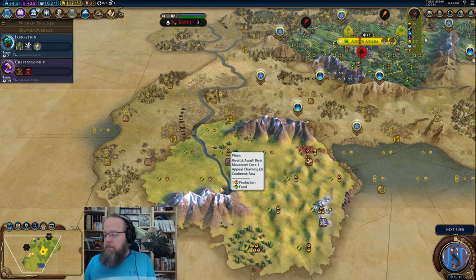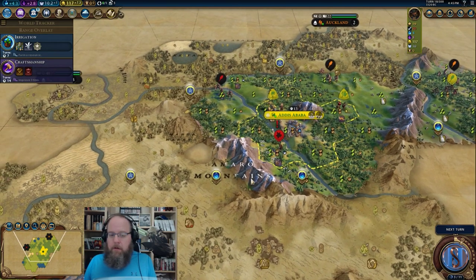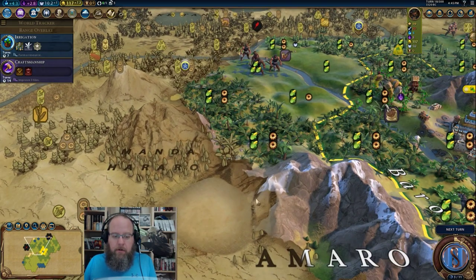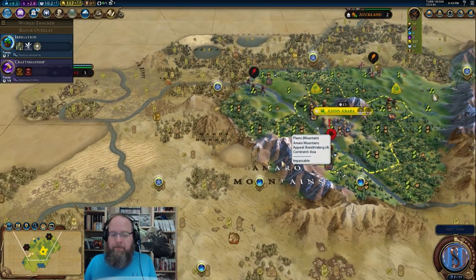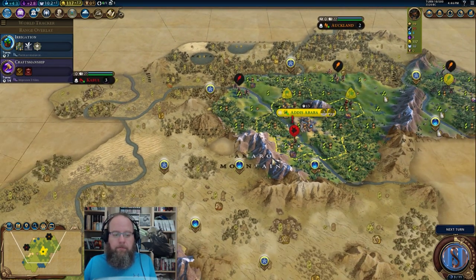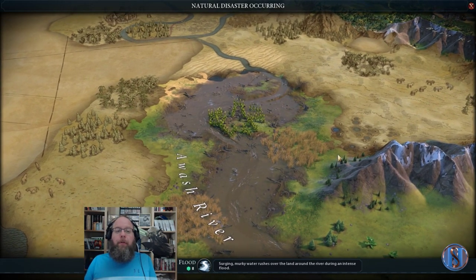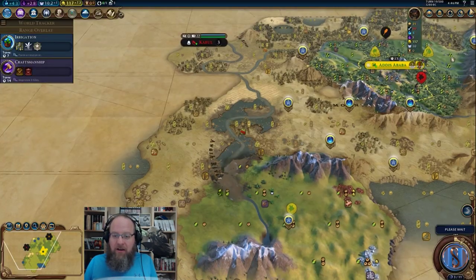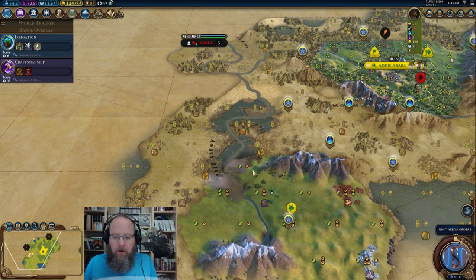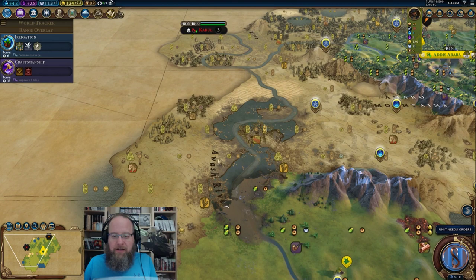There's potentially a barbarian camp hiding in the fog in those mountains. Oh wow — volcanic fertilization! Plus eight fertilized tiles just popped on there. Look at all the food and production that just got added — this city just got a whole lot better. That is insane: plus eight yields from the volcanic eruption.